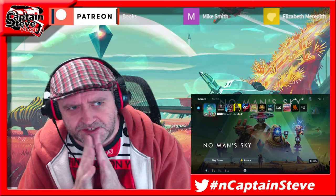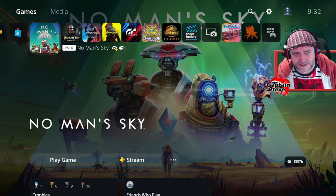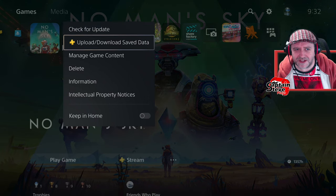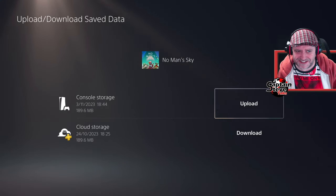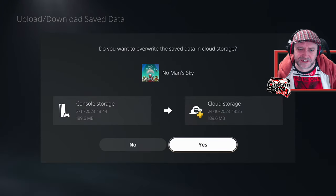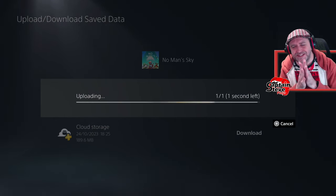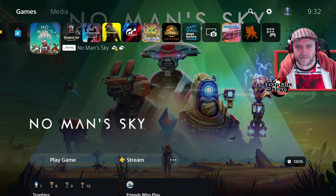Basically, whenever there's an update on the horizon for No Man's Sky, there's something I tend to do on my PlayStation 5. I've got PlayStation Plus, so I can go to upload and download save data. The last time I did that was back on the 3rd of November, so I'm going to upload my save data just in case something goes horrifically wrong — then I can revert back. Updates sometimes have bugs, so just prep for those.